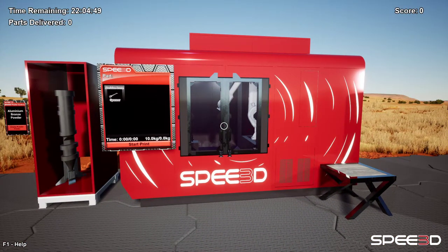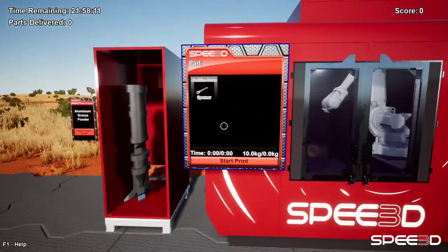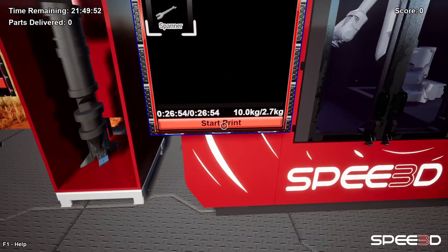This is where all the magic happens. This is Warp Speed, one of our printers. From here, we can click on this banner, select the part that we wish to print, and we can start our print.